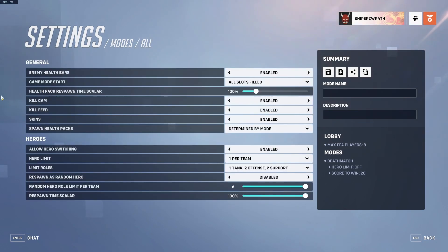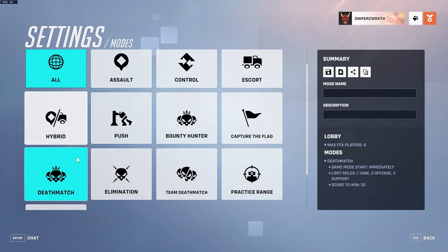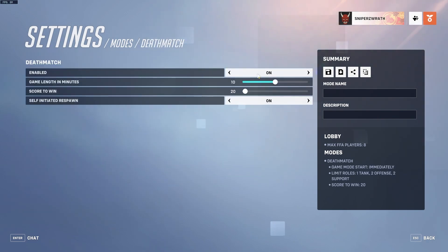Modes is where you're going to do a few more setting changes. You're going to want to go into all. You probably want to turn game mode start to immediate. You can read through these and figure out the rest. You can go through deathmatch settings like how long your game is.